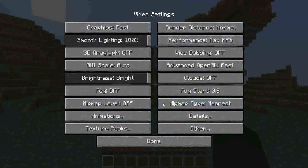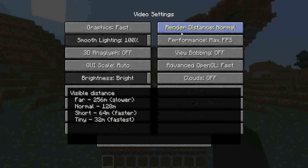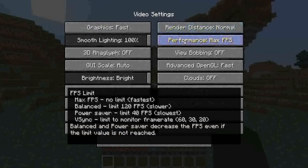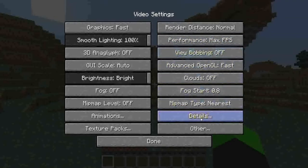So, Optifine adds all of this. Normally, it won't have half of this — not even half, it won't have any of this. But if you scroll over things, it gives you more information on all of this. Render Distance tells you the slowest to fastest performance. It gives you another option for V-Sync, which limits to your monitor frame rate, but max FPS is the fastest.